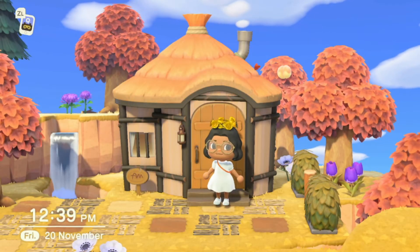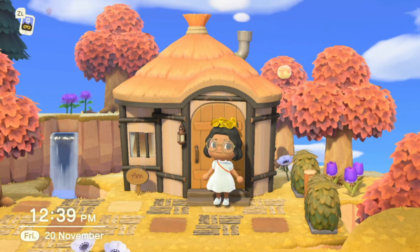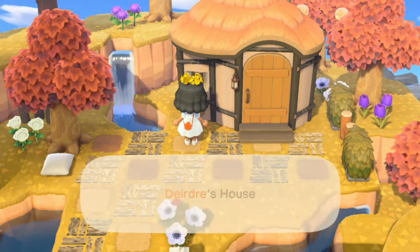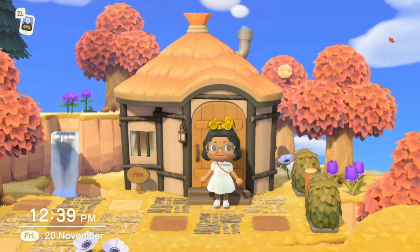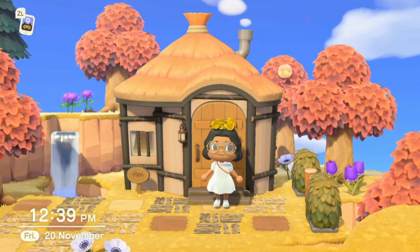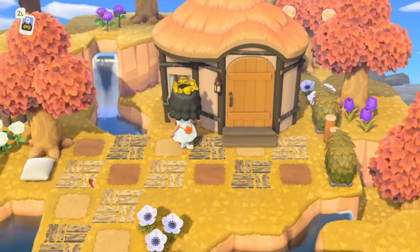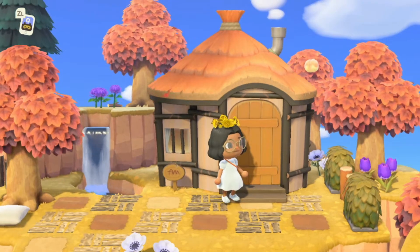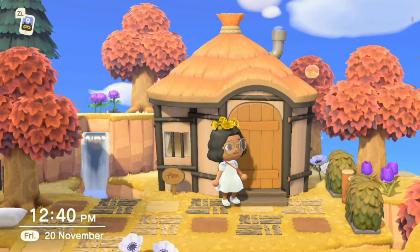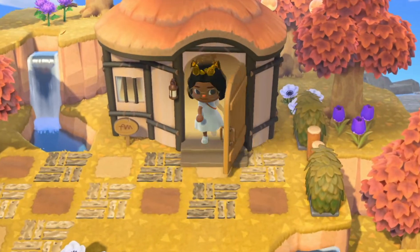In today's video we're going to be taking a look at Deidre's house, both the interior and exterior. So Deidre has got the curved bamboo house, with a bamboo dark brown detailed trim and then a pink gradient for the panels inside there. An orangey wood front door and then an orange thatched roof. Interesting colour choices, very interesting. I like the dark trim though, I really like that.